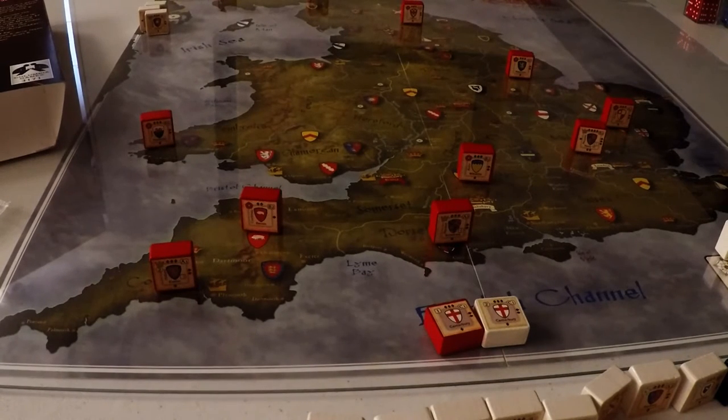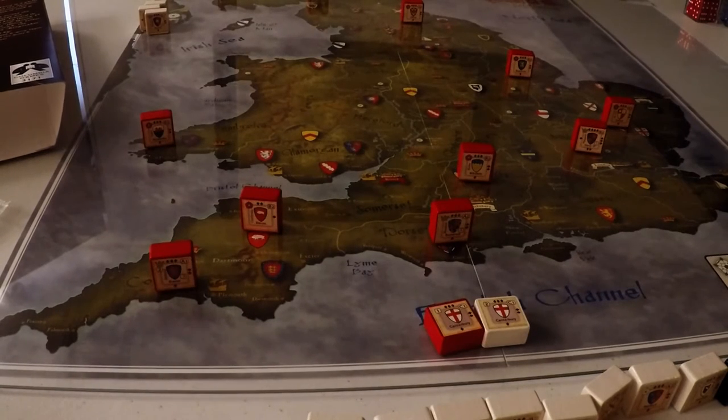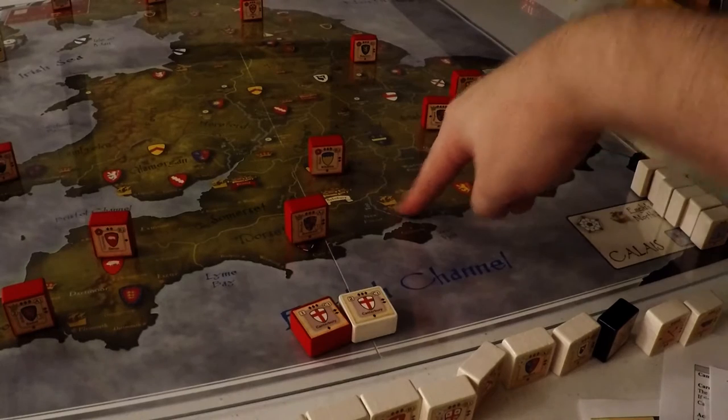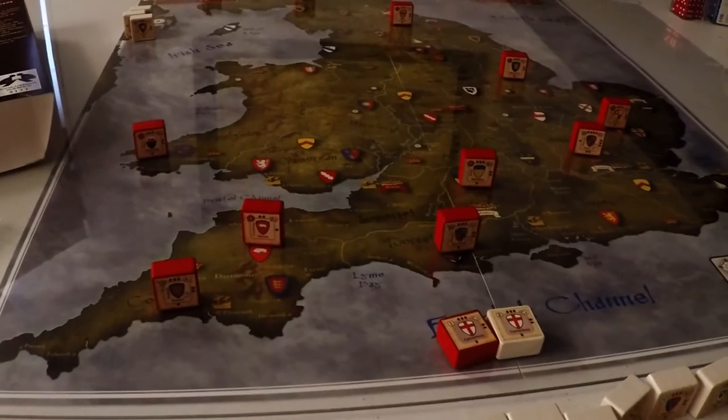This one should be a bit quicker. I need to find the rules at some point. Notice there are some port cities around where we can come in from. Some of these port cities indicate you can bring in two blocks per one movement point. It says you can only do it from major port to major port, to bring in two. Normally you'd only be able to move one. I need to double-check that against the FAQs.